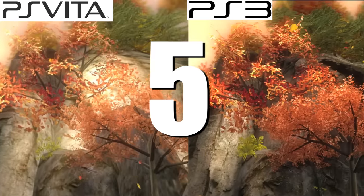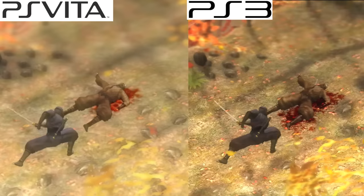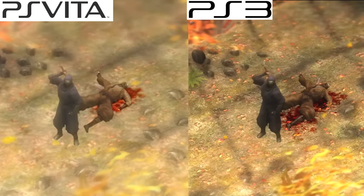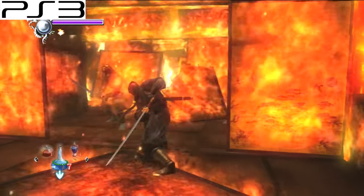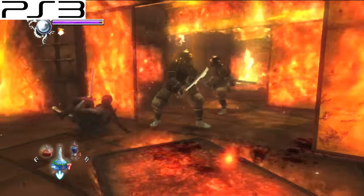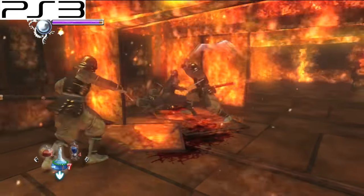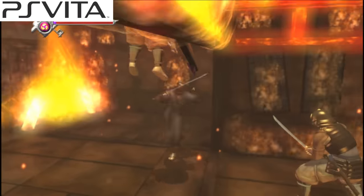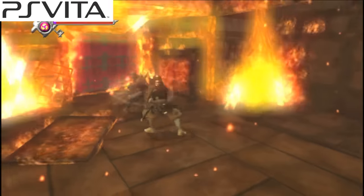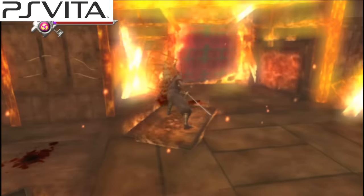Number 5: Ninja Gaiden Sigma Plus. I cannot stress how amazing this game is on the PlayStation Vita. Team Ninja did an incredible job of bringing Ninja Gaiden Sigma over from the PlayStation 3. New features include touch and motion control integration, as well as an expanded mission mode called Ninja Trials. The only downside is that it now runs at 30 frames per second instead of 60 on PS3, and some of the full motion cutscenes look a little grainy — though on a smaller screen, you're not even going to care or notice.